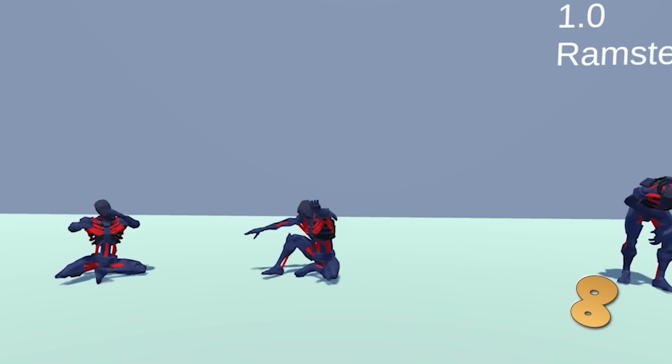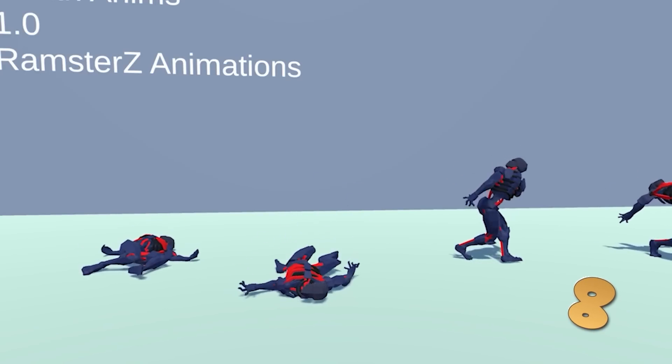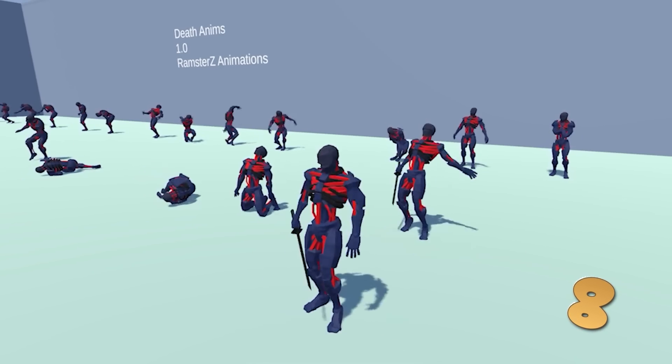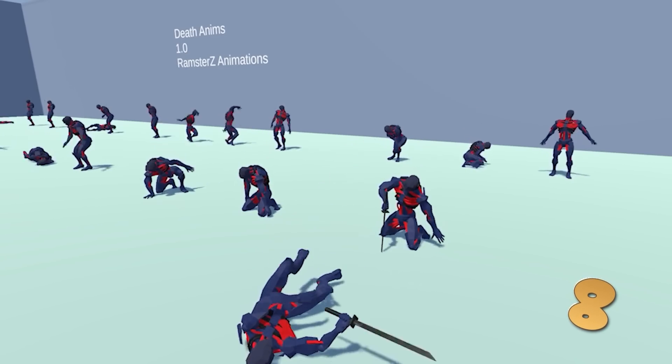Next here is a fun animation pack all about death animations. It's quite interesting to have an entire pack just focused on death animations — I guess there are tons of ways your characters can die. This one includes 30 animations, everything from a basic one just falling down to some that look pretty gruesome and very intense. If you like this pack, this dev has tons of excellent animation packs.